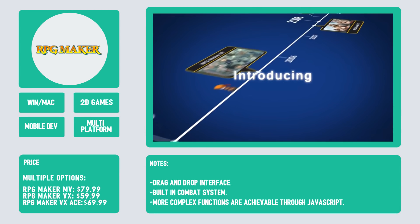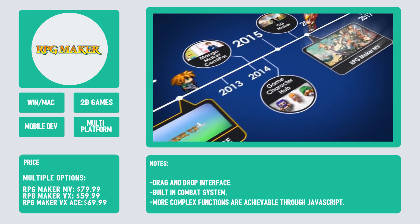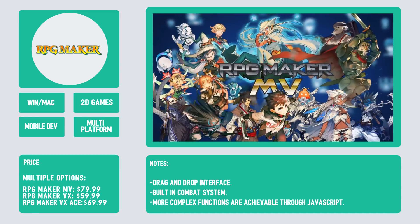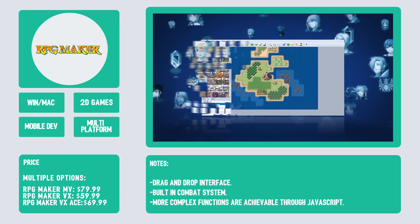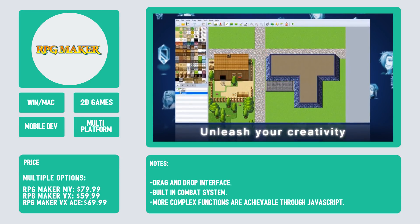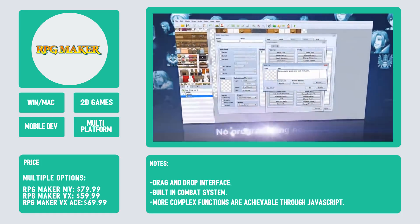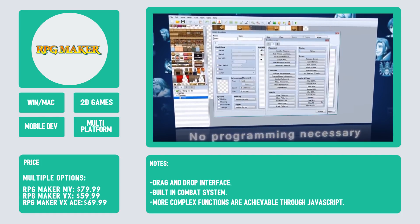Number 6 is RPG Maker. If you're looking to make a 2D top-down RPG, look no further — RPG Maker is the engine for you. This engine has been around since the mid-90s and has a large online community. The latest iteration, RPG Maker MV, features a drag-and-drop interface, a character generator, built-in battle systems, inventory systems, and more. More experienced developers can create more complex functions using JavaScript. RPG Maker MV is available on Steam for $80.